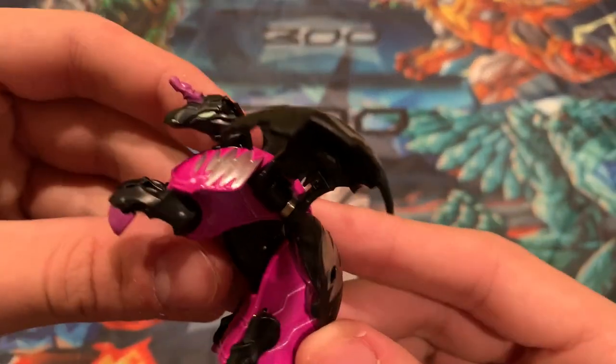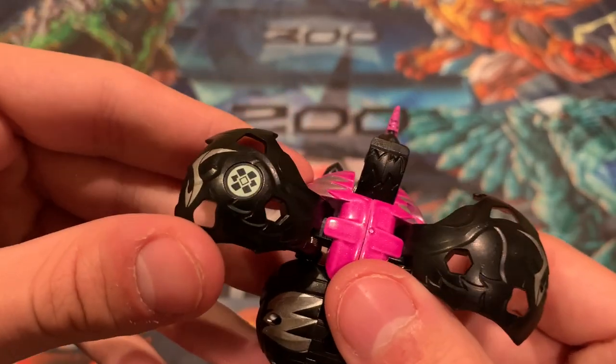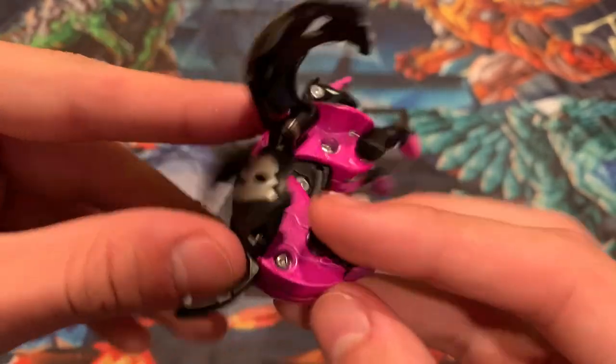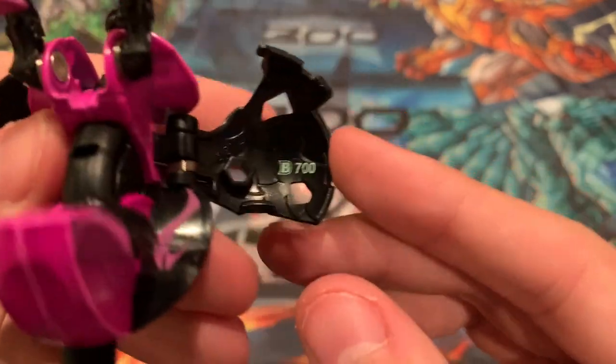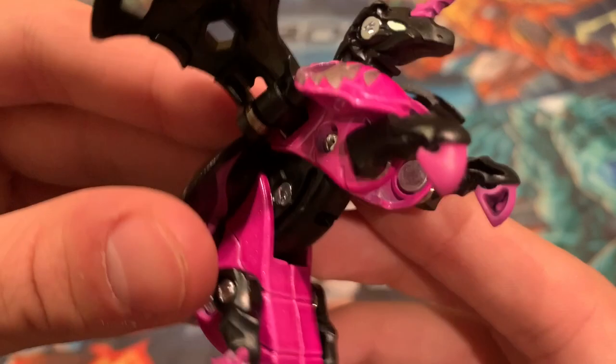Alright, here she is. You got that nice minty green eye, that minty green faction symbol, and minty green B-Power. Pretty good looking.